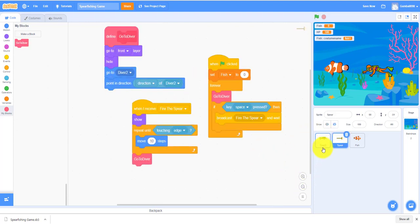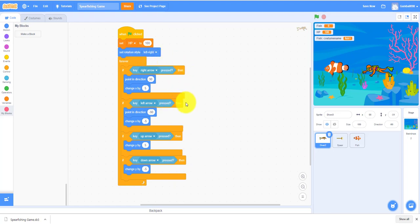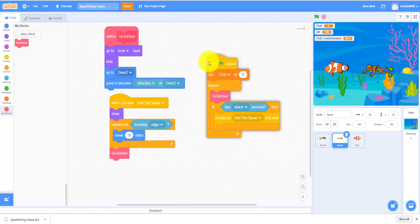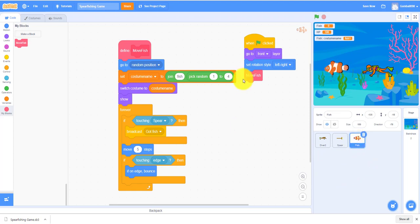Let's review the diver code. When green flag is clicked, set HP to 100, set rotation style left-right, and all the moving. When green flag is clicked, set fish to zero, forever go to diver. If the space key is pressed, broadcast fire to the spear and wait. When fire is received, the spear repeats until touching edge, moves 10 steps, then goes back to diver. For the fish: when green flag is clicked, go to front layer, set rotation style left-right, move fish, define move fish — go to a random position, set costume name to join fish pick random 1 to 4, switch costume, show, and forever if touching spear then broadcast got fish.